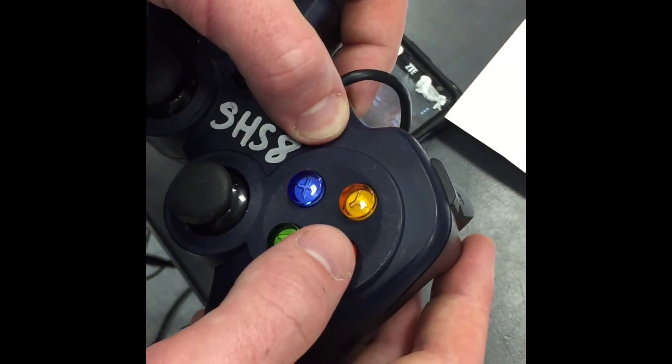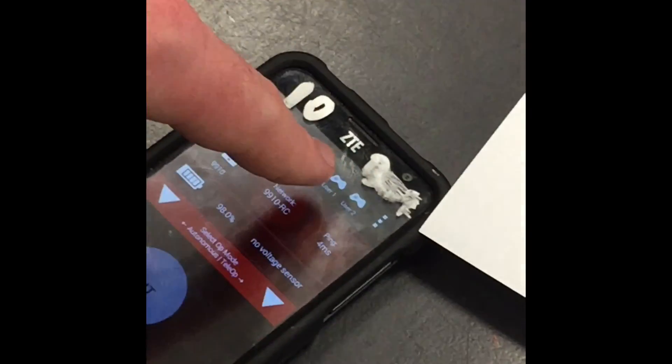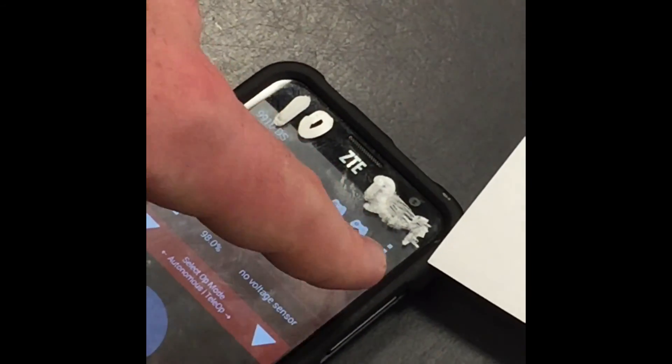And then for the next one you're going to press start and then B. As you can see, this can be your driver one and driver two.